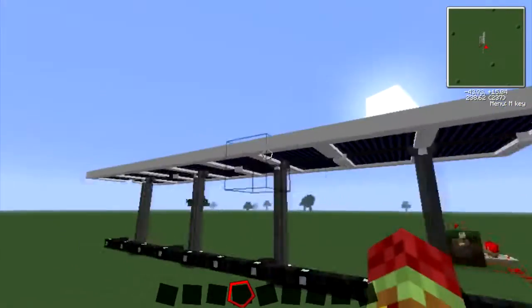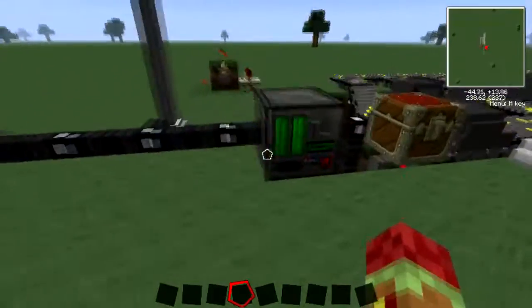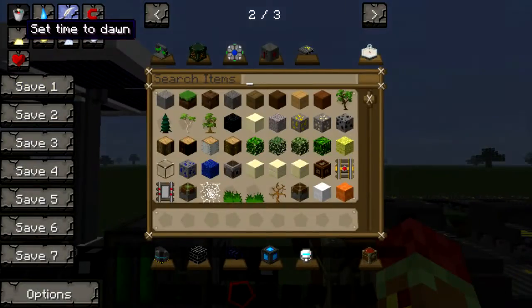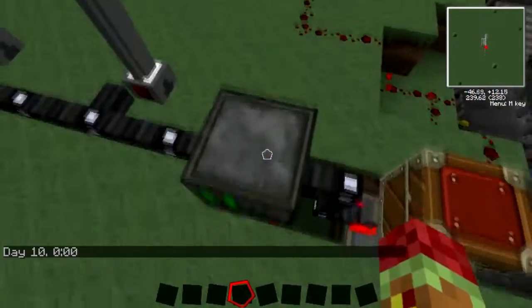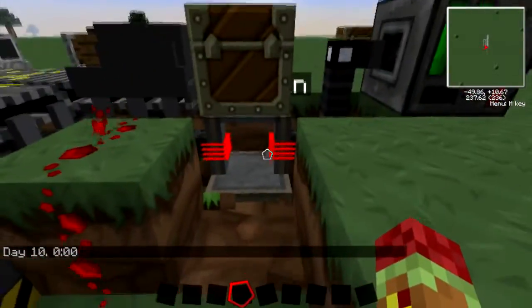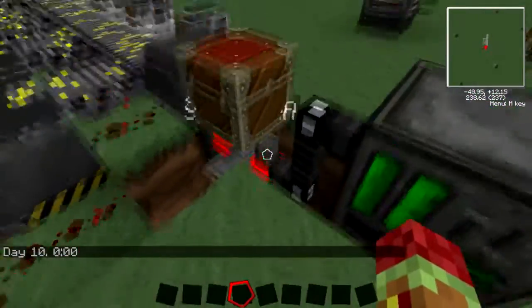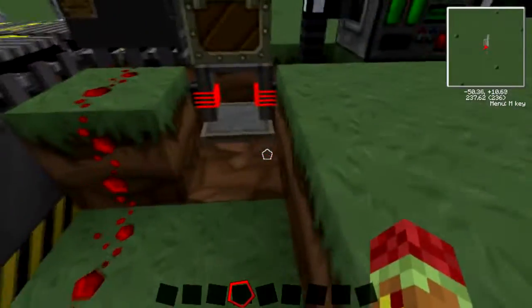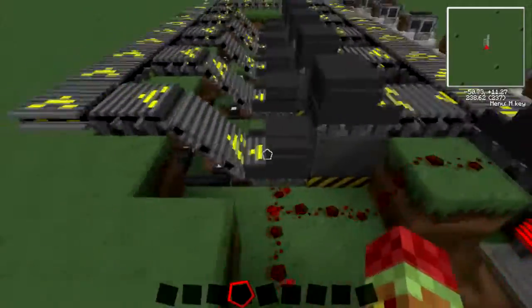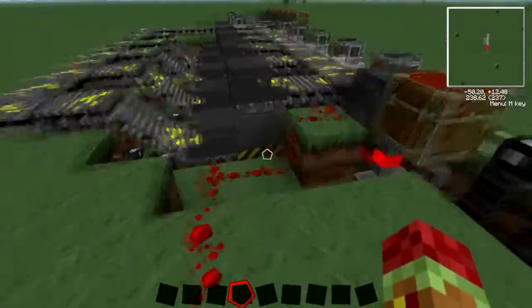You're going to need to start with power. I just use these advanced solar panels to get started, then I have the advanced battery box. You're going to need one of these step-down units - it steps down the power to 120 volts, which is what these electric furnaces can accept.